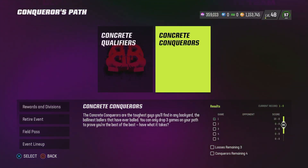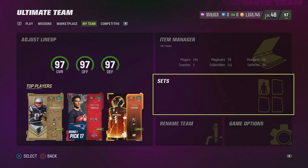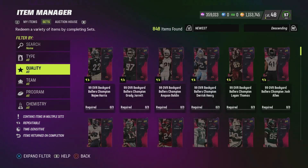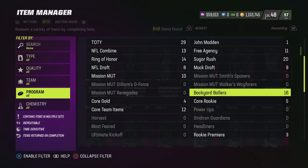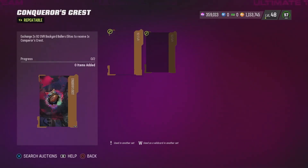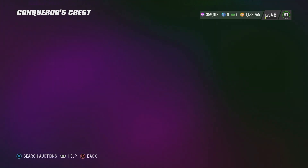There's a set that you can do for the Conqueror's Crest — do not do those sets. Do not do those sets because they're a waste of money. What they want you to do is add two 92 overalls to get one Conqueror's Crest, and it defeats the purpose of trying to make money off of this. It says: exchange 2 92 overall backyard baller elites to receive one Conqueror's Crest. Do not do this set.